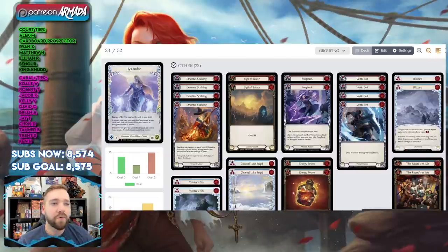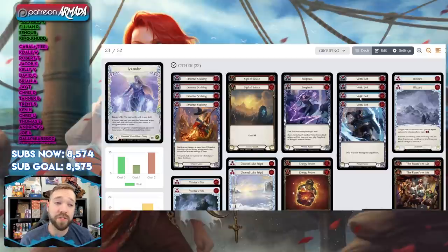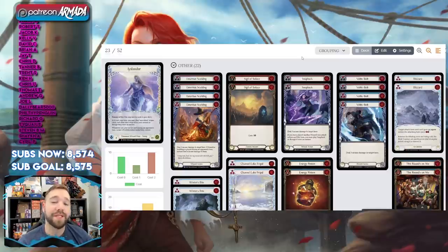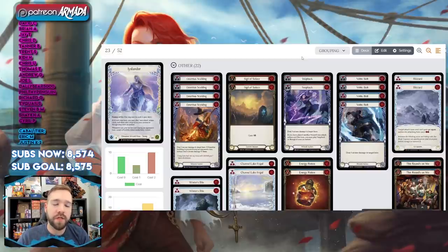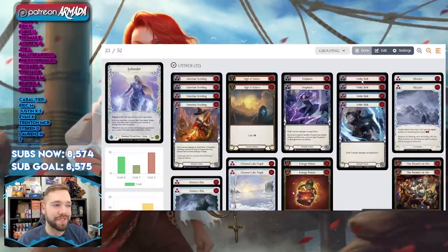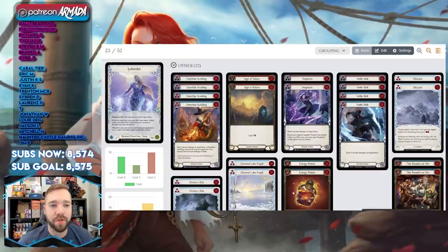Red Voltic Bolt and Blue Voltic Bolt — both are cut in a lot of Kano lists because they're too expensive, especially in Go Wide Kano. But in Go Tall Icelander, which is kind of her archetype, you just run these. You run them out on your turn and ask your opponent to pitch away cards so they don't take a bunch of damage. Voltic Bolt is 5 arcane damage that no one's stopping all of, usually.